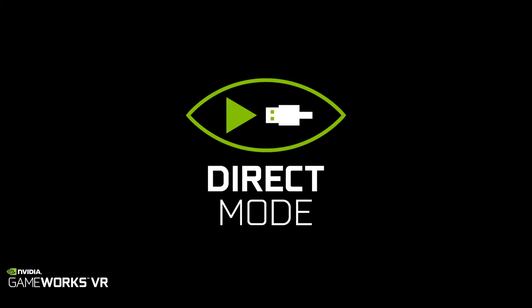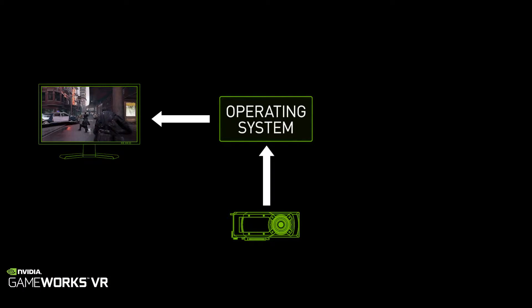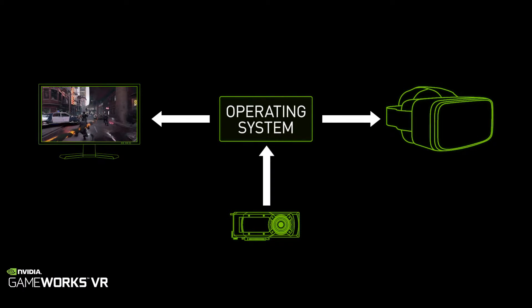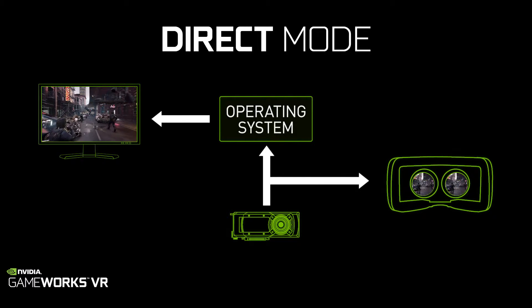The fifth feature is what we call direct mode, which allows for plug and play compatibility between headsets and GeForce-based PCs. Today when you plug in a headset, Windows treats it like a desktop monitor and will extend your desktop onto that display. But with direct mode in place, it treats it like a VR headset so you only get your VR games and applications on that, and it really delivers a much better experience.